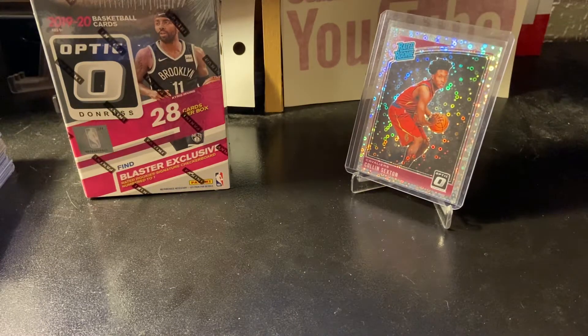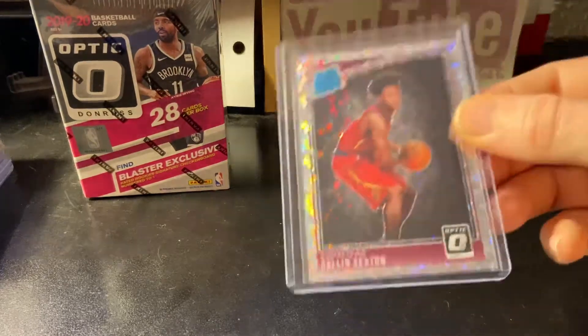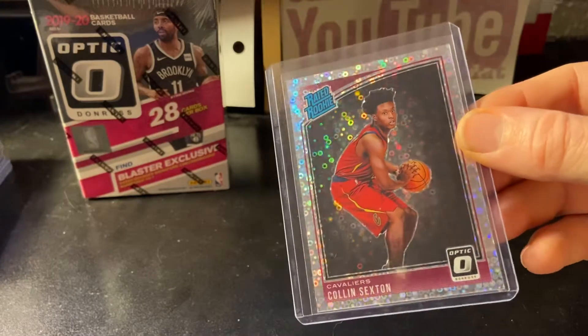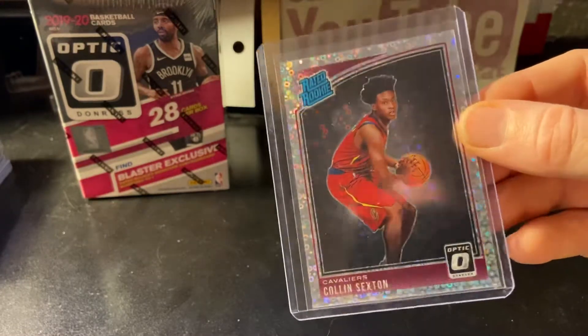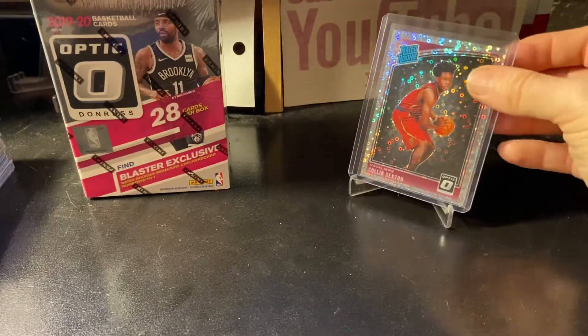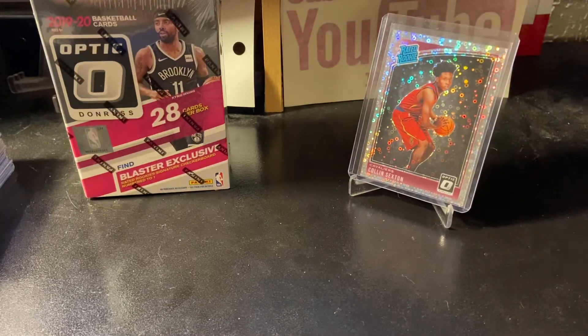Hey, what's happening YouTube — Dead Last Jack back with another video. Real quick, we're gonna break another pack of the cello Optic basketball, but here's a card I got in today from eBay. It's the sparkle fast break — the sparkle parallel in Optic — it's the Optic rated rookie Colin Sexton. That's my second one of those. Picking up those Colin Sexton parallel rookies while they're cheap because I think he's undervalued and he's going to be really good.